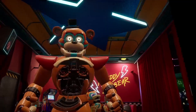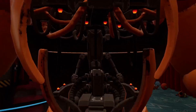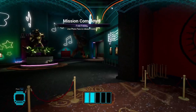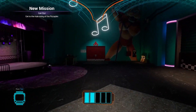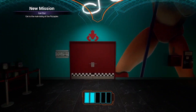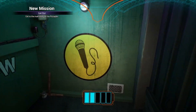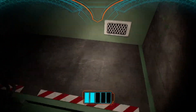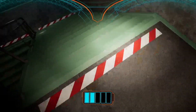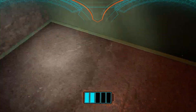Next, you wanna climb into his stomach hatch. He's right there — press any controller button that you want. Then you go to this door over here. The bottom thing is the battery that Freddy has. Then you go to this door — there is a microphone. You gotta go around. You'll hear Vanessa right there. That's the trigger.